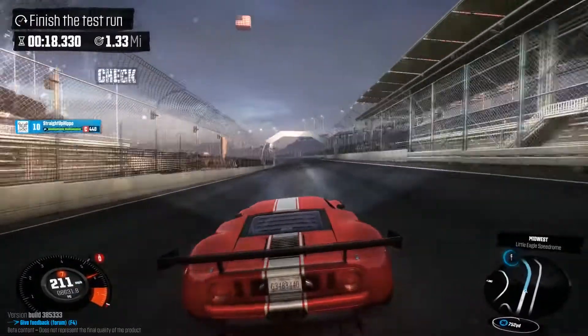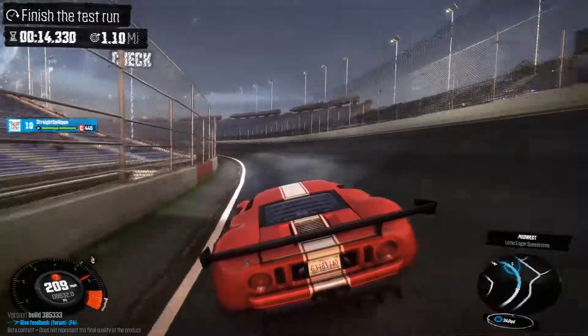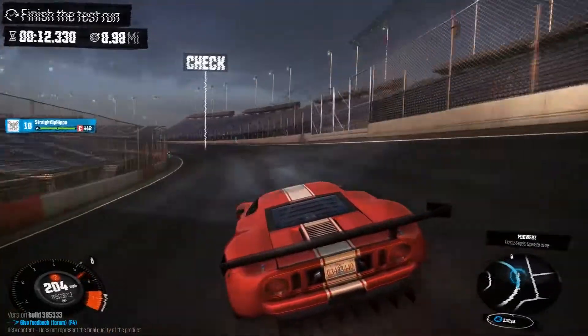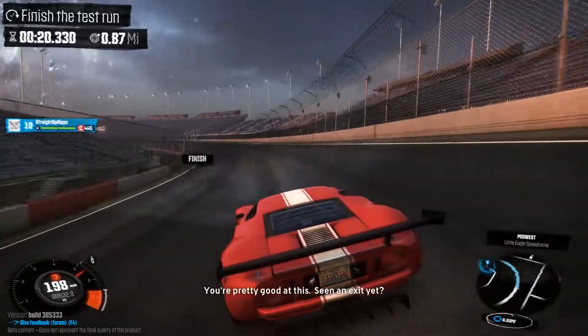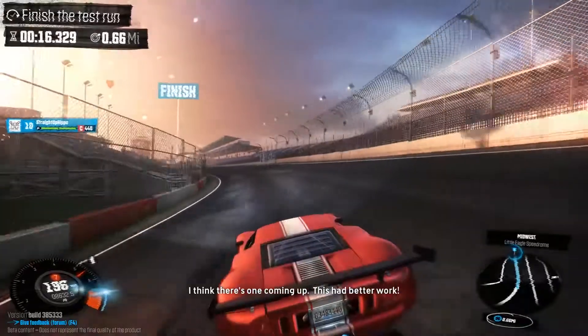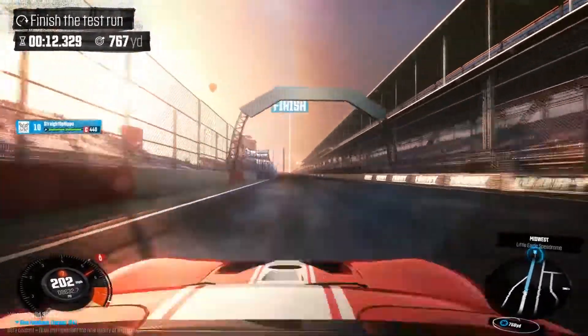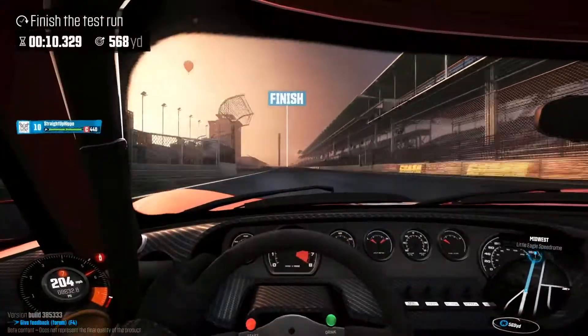You can really feel the grip going into corners — it doesn't feel like you're going to lose it. With a street spec car you kind of feel like the back end is going to kick out, but that's not the case here. My stick was all the way to the left and you can see it moves, but not too much. I really like that about it.